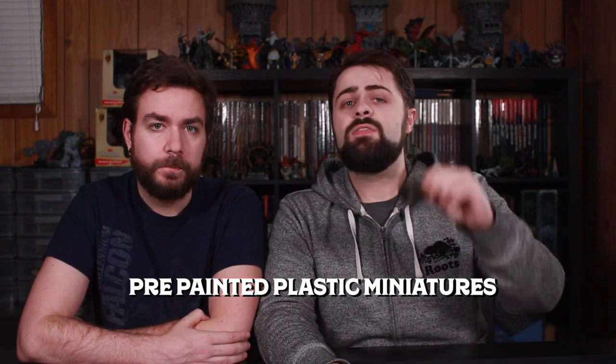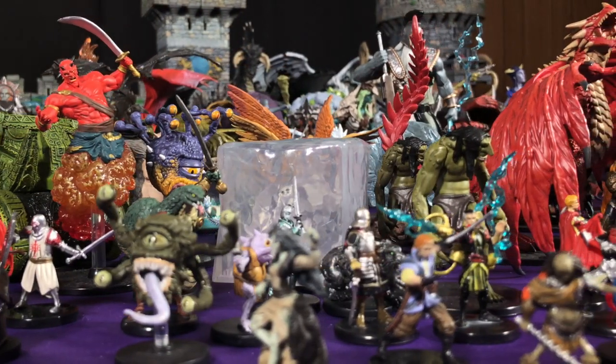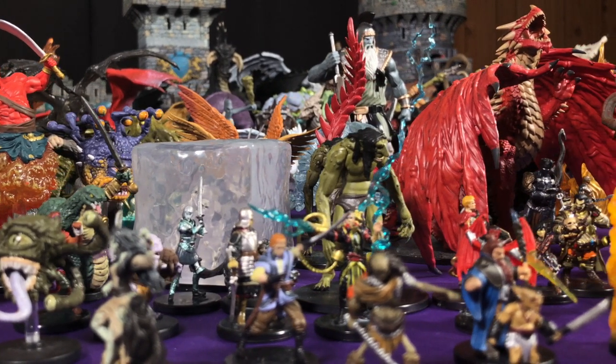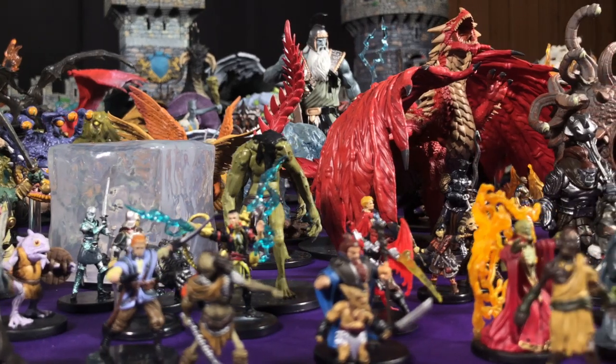We're going to start off with probably the biggest part of our collections, and that is pre-painted plastic miniatures. These are the official Dungeons and Dragons miniatures commissioned by Wizards of the Coast and manufactured by a company called WizKids. Paizo also has a line made by WizKids for the Pathfinder game, and the miniatures are in the same scale — pretty similar, and I use them side by side all the time. They're called the Icons of the Realms line for D&D and Pathfinder Battles for Pathfinder.